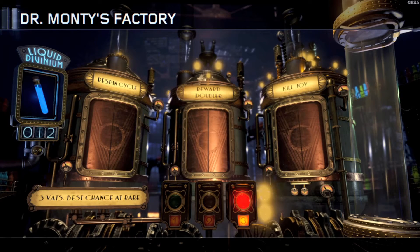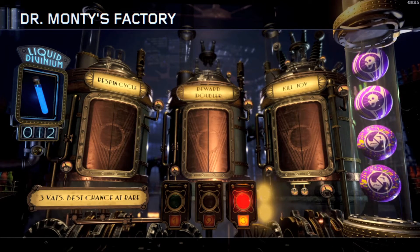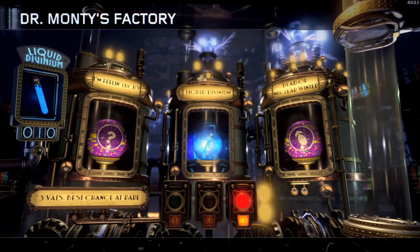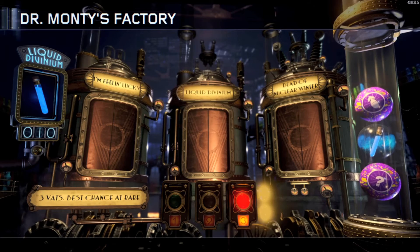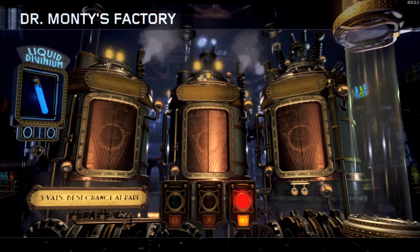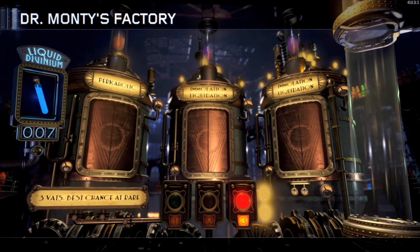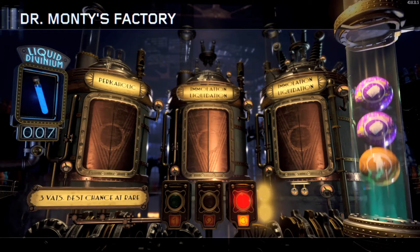I think I get one Perkaholic. If you don't know what Perkaholic is, it actually gives you all 7 perks in the map. So you can be on round 1, open the first gate, run to the Gobblegum Machine, and get all 7 perks while still on round 1. It saves you a lot of points — you could already have Widow's Wine, Speed Cola, Juggernog, and everything. It's like the only Ultra Rare Mega Gobblegum.